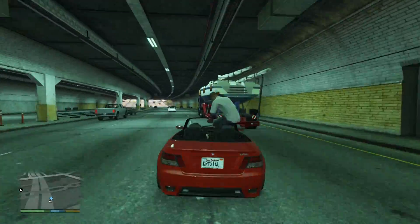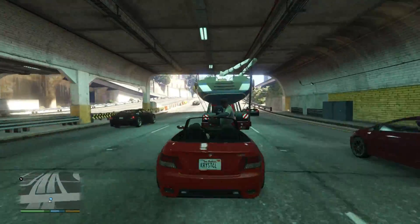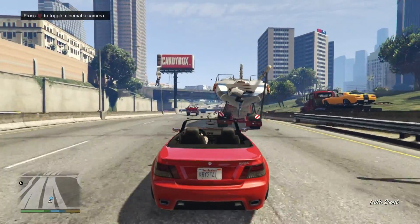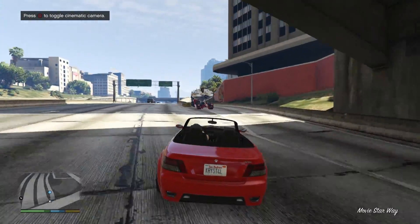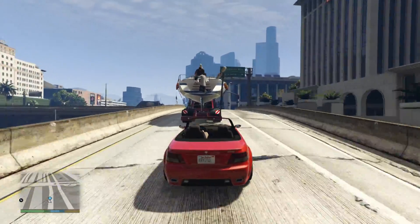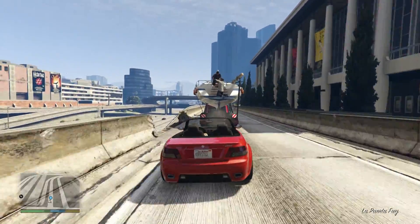If you get up close enough to the rear of the boat, Franklin will climb onto the hood and jump onto it. One way I find much easier is to change the default setting from in-car aiming and shooting to just simply shooting and aiming with the right stick.